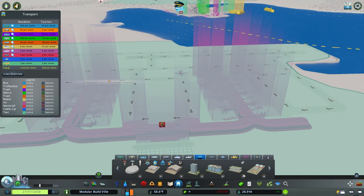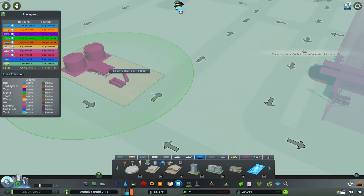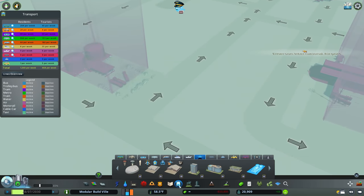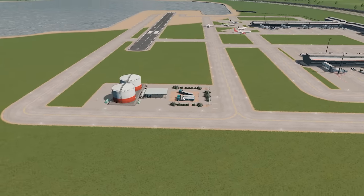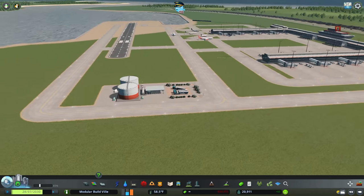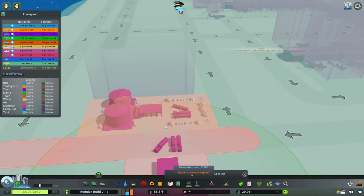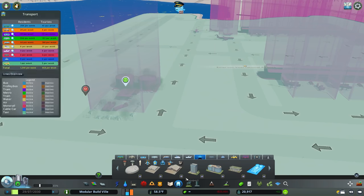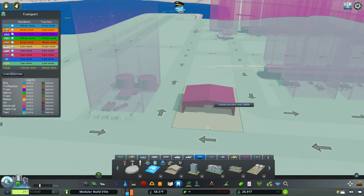Everyone's going to have different detailing palettes, and it also depends because these all contribute to airport attractiveness. If you don't want your airport going up to level three and doing all those different things, then you might not want to be doing this — it's entirely up to you, everyone's preference and city is going to be different. Start playing with different layouts here, maybe squeeze in one of those smaller hangars as well.